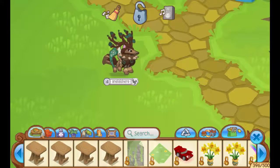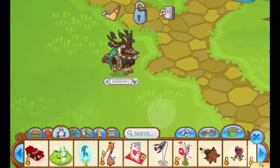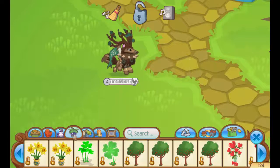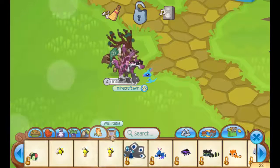We are going to first be checking out the tab. This is a tab for all your items. This is a tab for furniture. This is a tab for decorations, like this kind of stuff. And also a plant tab, and then walls and floors. We also have a pets tab and a wall item tab.